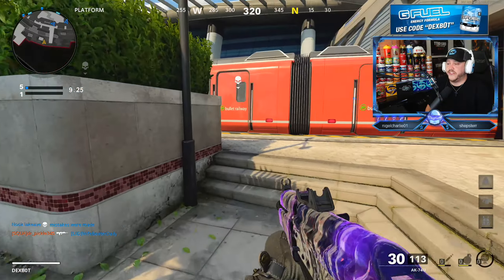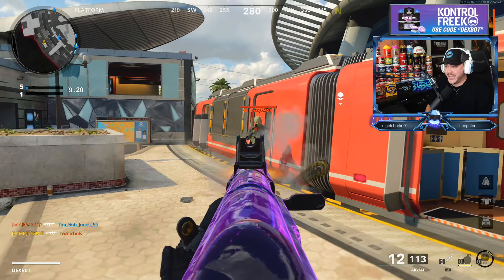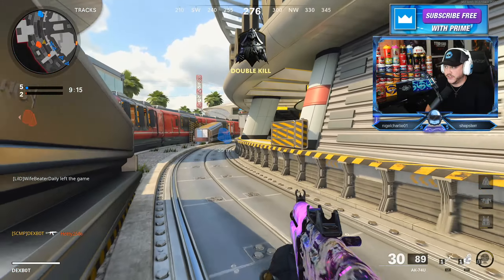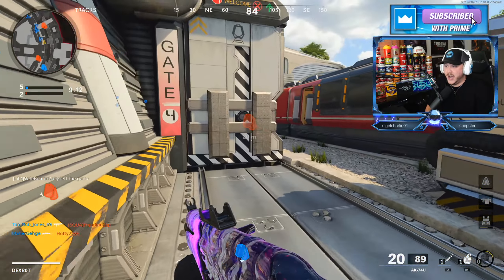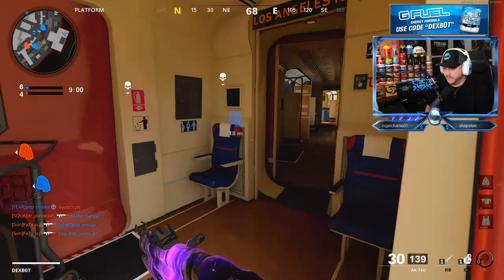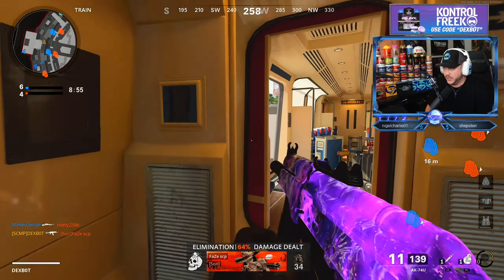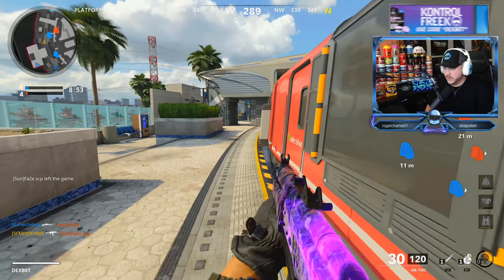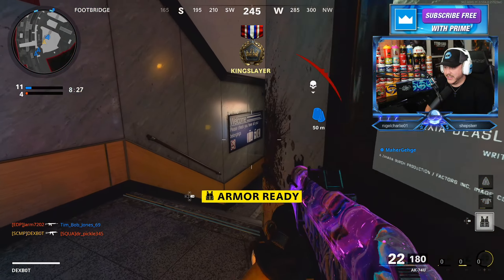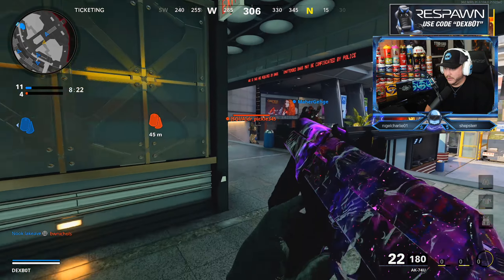Obviously we're using some different attachments than I do whenever I run pubs, because there are different regulations to what attachments you can use when playing in the CDL playlist — different rules for pubs versus comp. This gun, even just using this class setup, it feels like it absolutely shreds. Playing on Express too, it feels like I'm playing straight back to Black Ops 2 days. I got scared there for a second. I got some body armor — that's the dub. I can play a little bit more aggressive.